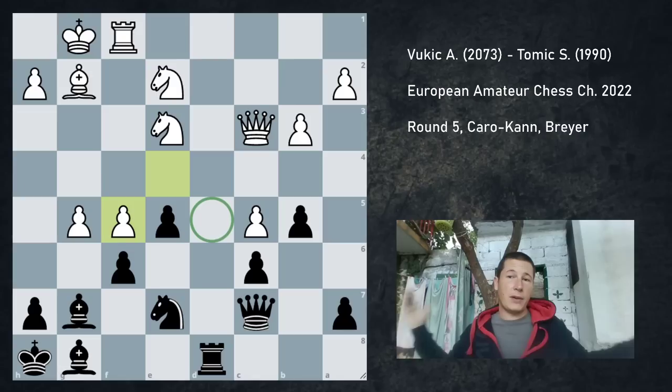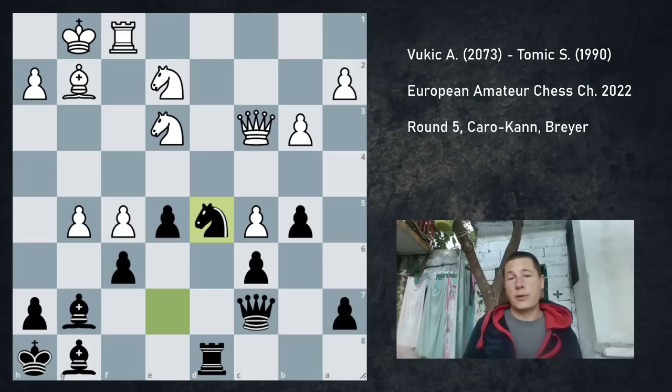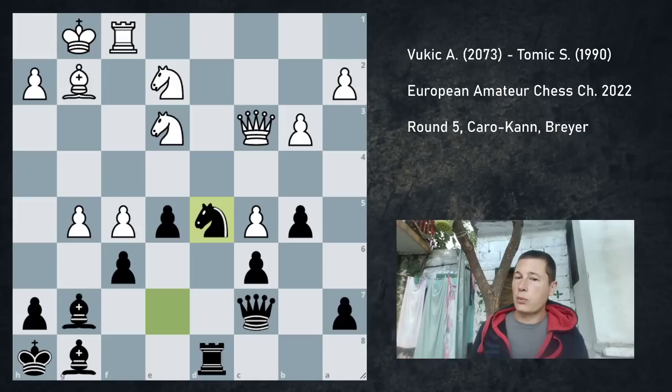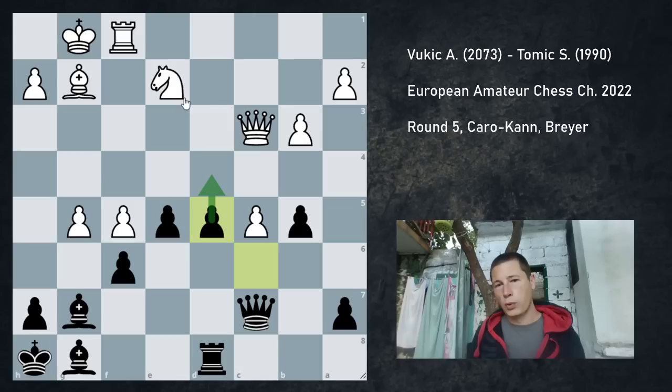I played knight d5, and it may look scary for me, but really he has no useful way to improve his pieces and I don't see how the white attack continues. For the moment, his queen is attacked. He can either move the queen or trade. I thought he should have traded. He did trade. But he traded in a way which loses the game in one move. I played knight d5, and I was waiting for him to make his move instantly. I was just expecting knight to d5 in response. After knight to d5, I can take with the pawn or I can take with the bishop.